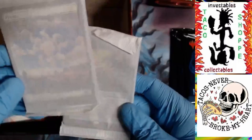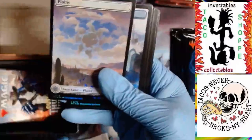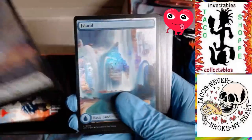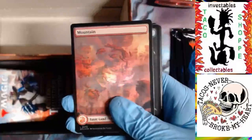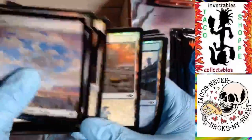Every bundle comes with a land pack, and then you get a promo pack as well. I usually keep these sealed. I'm going to keep the land pack sealed. But I did get a key to the vault. And then the foil gorgeous lands - let's just take a look and enjoy these. Awesome. Cactus lands.